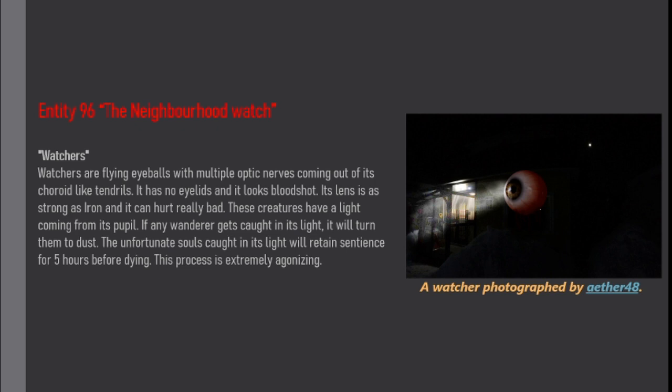Watchers are flying eyeballs with multiple optic nerves coming out of its choroid like tendrils. They have no eyelids and look bloodshot. Their lens is as strong as iron and can hurt really bad. These creatures have a light coming from their pupil; if any wanderer gets caught in its light, it will turn them to dust.